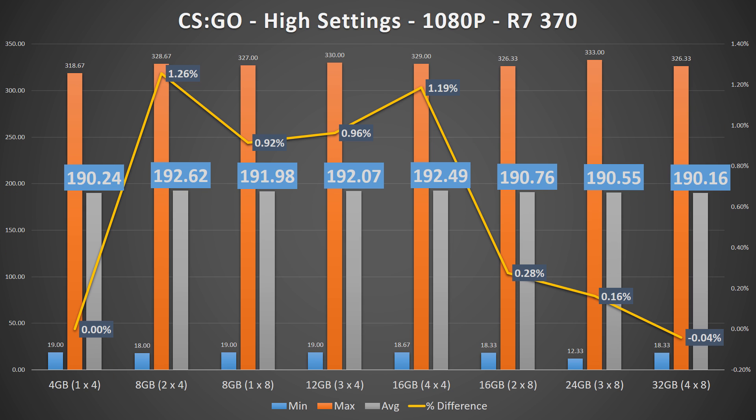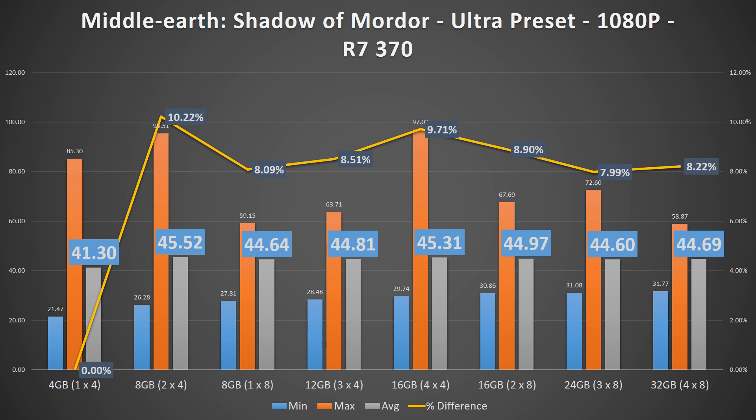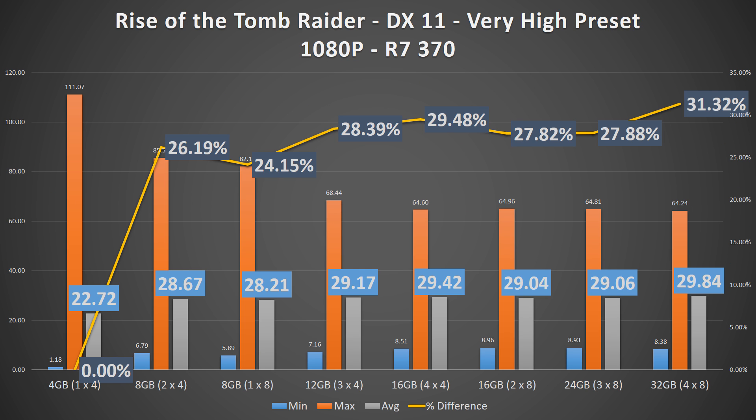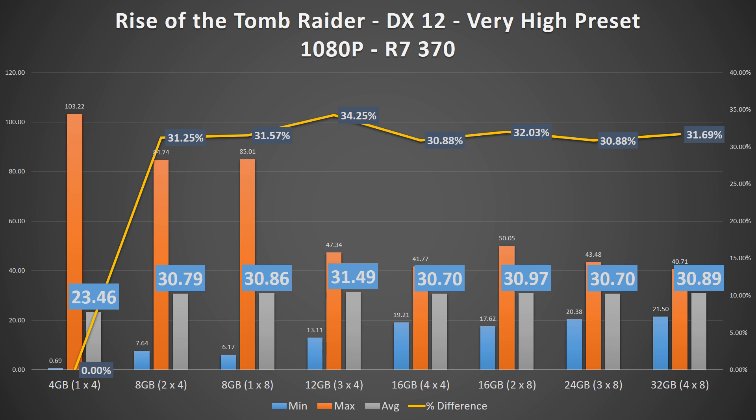For the R7 370, the results are slightly similar, but not entirely so. For CS:GO, there's basically no difference in RAM configurations. For Shadow of Mordor, the percentage gains were nearly double that of the GTX 1080, with a roughly 8.5% increase in FPS over a single 4GB stick. For Tomb Raider, strangely enough, each configuration saw a decrease from the single 4GB stick, but basically all were still within the same margin of error. Rise of the Tomb Raider provides roughly the same result, with a 25-30% gain in FPS over 4GB, but leveling off after that.